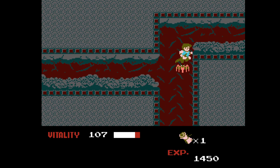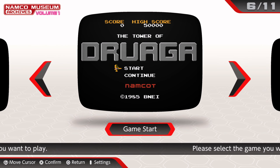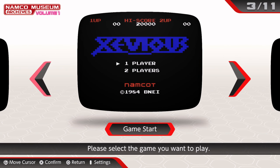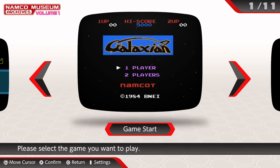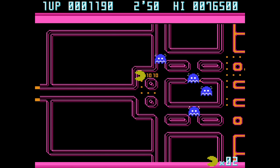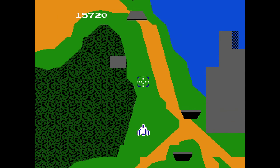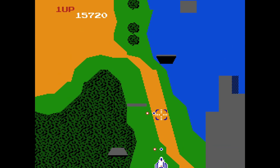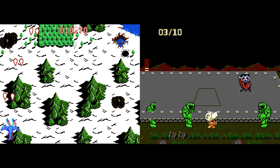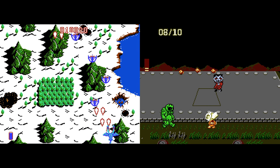Volume 1 includes Galaxian, Xevious, Mappy, Dragon Buster, Pac-Man, Dig Dug, The Tower of Druaga, Sky Kid, Dragon Spirit, Splatterhouse Wanpaku Graffiti, and Pac-Man Championship Edition. The standout titles here to me are Galaxian, Pac-Man Championship, and of course Xevious, which on their own are worth the price of admission. I also really like that they included Dragon Spirit and Splatterhouse Wanpaku Graffiti, as they're both really underrated games in my opinion.